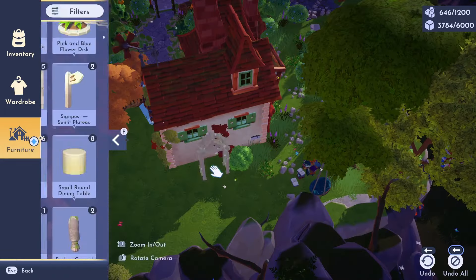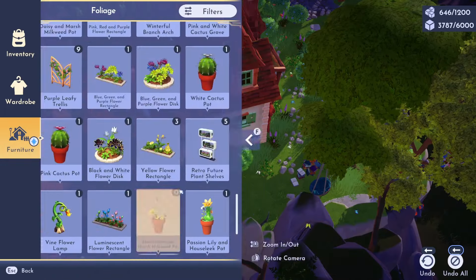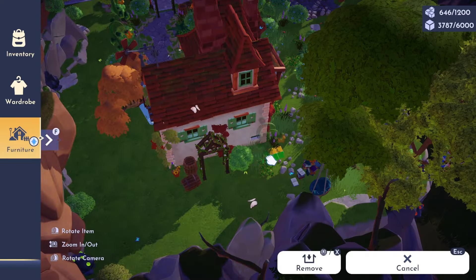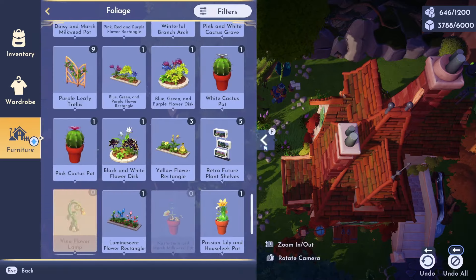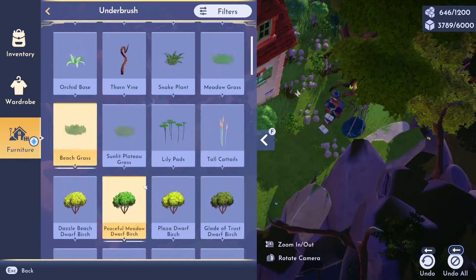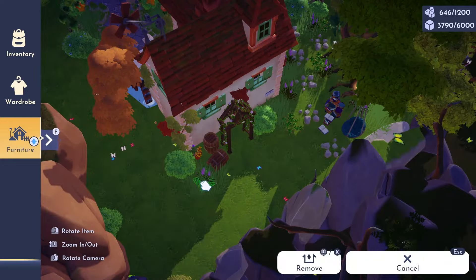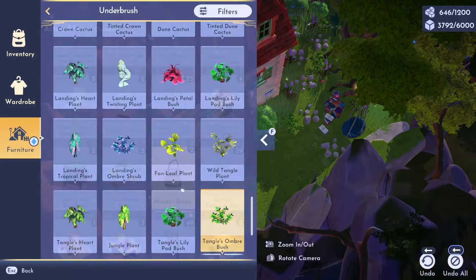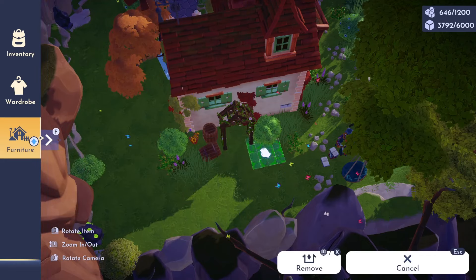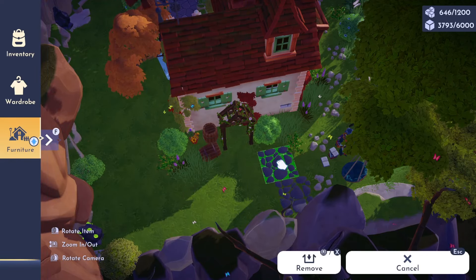I also placed another trellis arch and some more barrels at the rear of the house for some visual interest. It definitely wasn't intentional, but I think it kind of makes it look like there's a back door on the house. I also decided to place some rocky terrain pieces down to create a patio area.